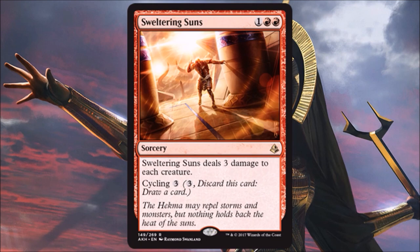Sweltering Sun — it's not Anger of the Gods, it doesn't exile things, but this is still awesome. Three damage to each creature. And if I'm ahead and don't need to wipe the board, I can cycle it away and get another beater down. Fantastic card — easily will see Standard play. Maybe not Modern since they have Anger of the Gods, but this will be a big Standard card and is very first-pickable in draft.